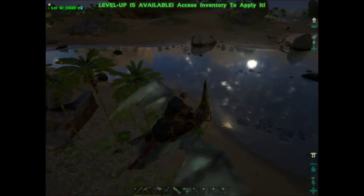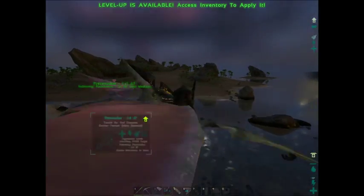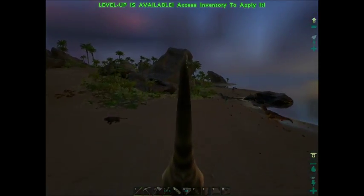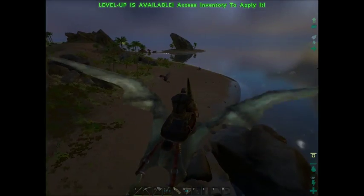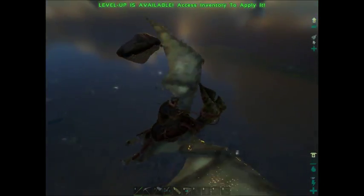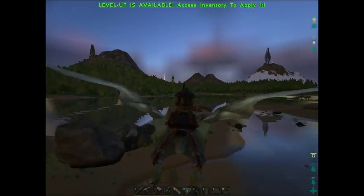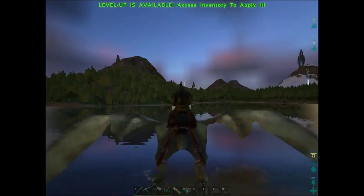The thing about Carno Island is there's only carnivores that spawn on it. Everything here will kill you — the bee will kill you, the cat will kill you, these birds will kill you, everything will kill you. Including the water. There's death in those waters — you don't want to be in those waters at the wrong time. But yeah, let's go on an adventure.